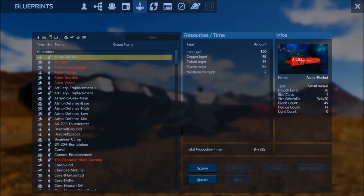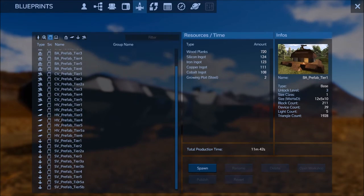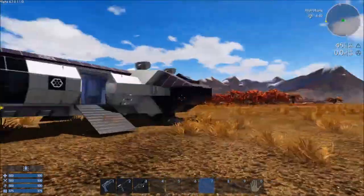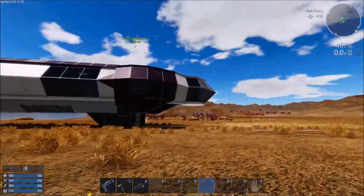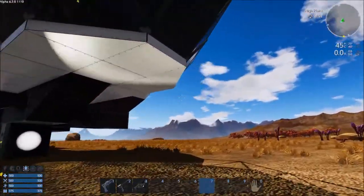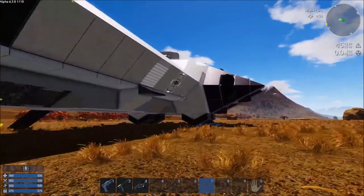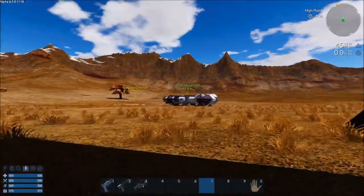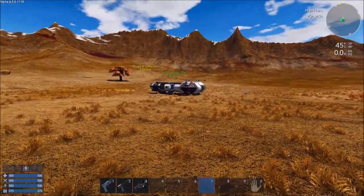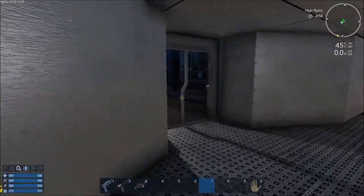This is also known as the small vessel or SV prefab tier 4, which I spawned in right here. The Pioneer over here I built block by block myself, built it to resemble and in honor of the Pilgrim over there, but I've made a few modifications.